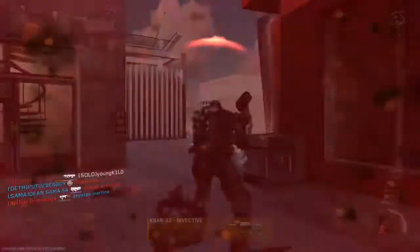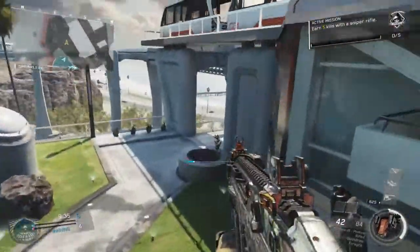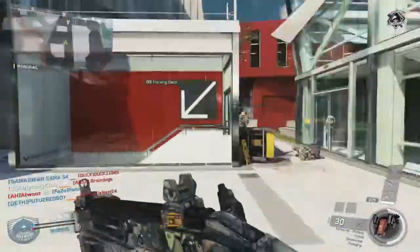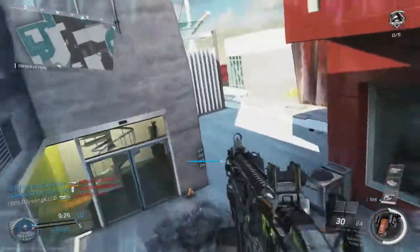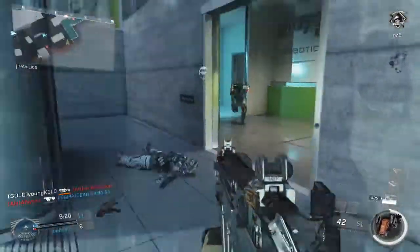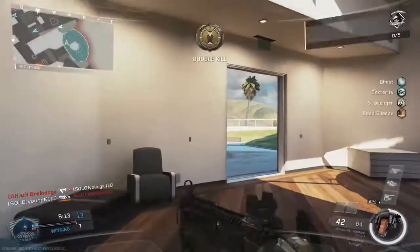Right off the bat, both weapons are very strong — some have their weaknesses, but overall both are great variants of the Karma. We got blasted right there. They need to put the atomizer variants on all the weapons — either they're holding out or they're not going to do it. A little hip fire right there. The fire rate on the Karma Phobos is so fast.